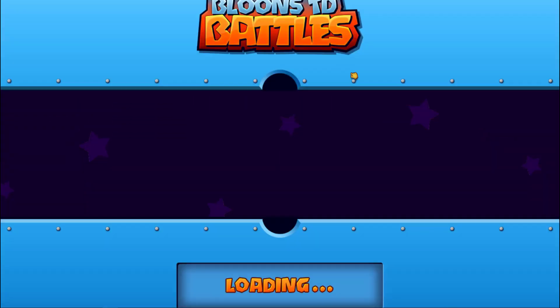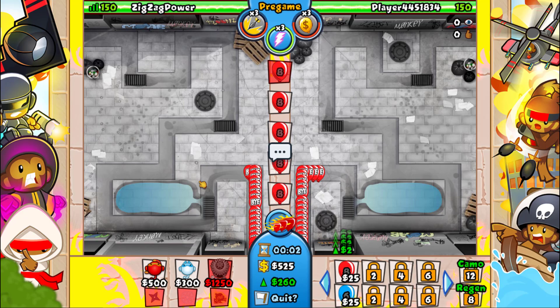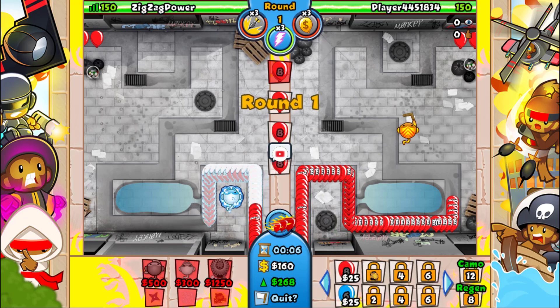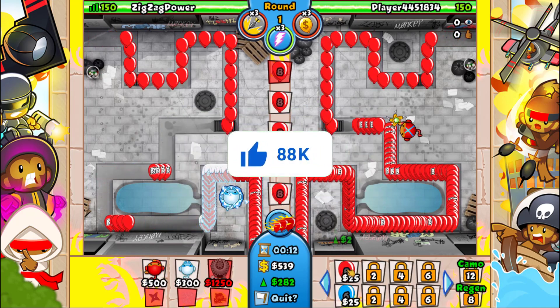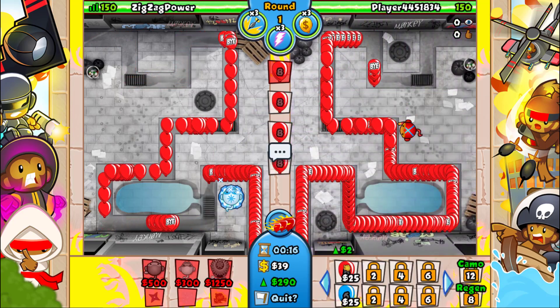We are against whoever this dude is — Player Something Something — seems like a grinder to me. We're just gonna start off with an ice in the wrong spot, this is not a good ice spot, but whatever. It looks like he's a grinder because he's playing with the boomerang — interesting. Let's go for snap freeze.